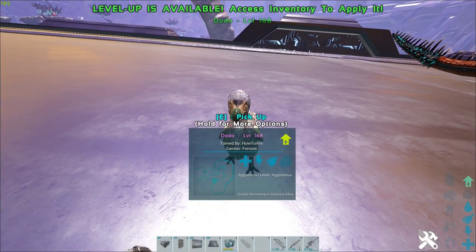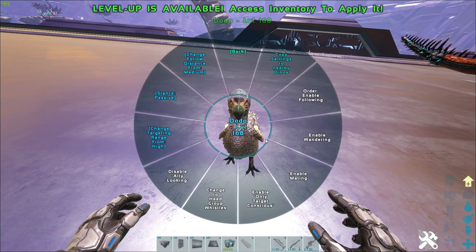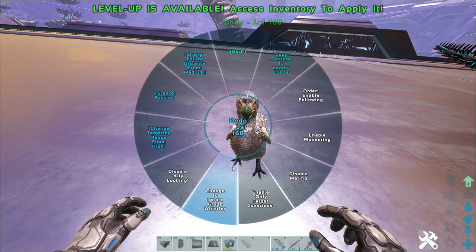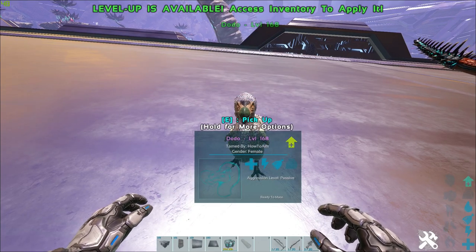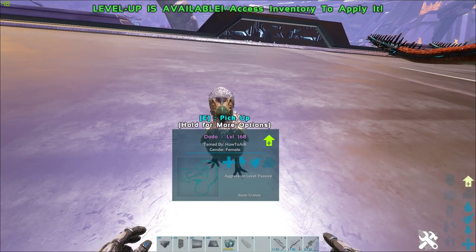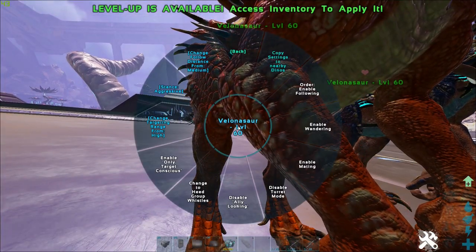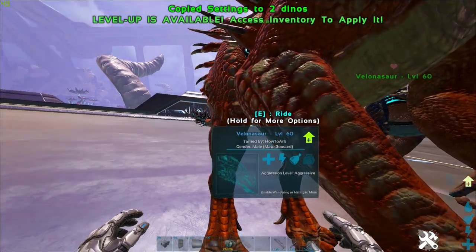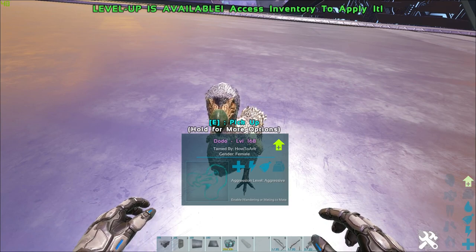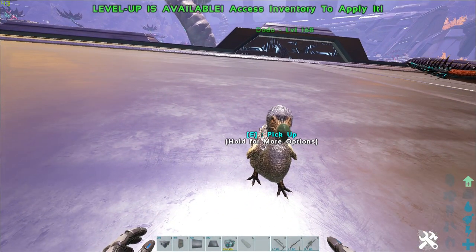The worst part is, even if you go over here and turn the breeder dino to passive, enable mating, and set it to ignore group whistles — it doesn't matter. Even if you have ignore group whistles turned on, you cannot prevent the settings of the Velo from being copied to every single one of your breeders in the base when you use copy settings to nearby dinos.